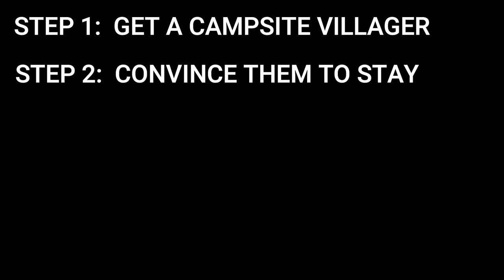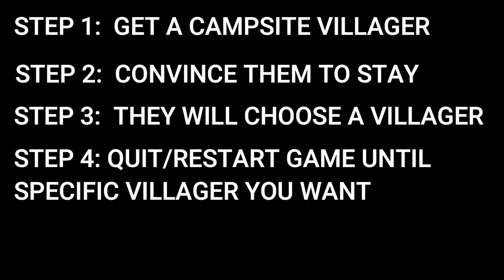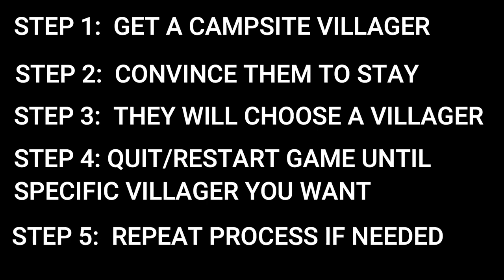Here's a quick summary for those that like bullet point instructions. Step one: get a campsite villager. Step two: convince them to move in. Step three: they will choose a random villager. Step four: quit the game and restart if it's not the specific villager you want gone. Step five: repeat the process until they choose the right villager you want. I used this process to get rid of a villager that simply ignoring them wouldn't work for.